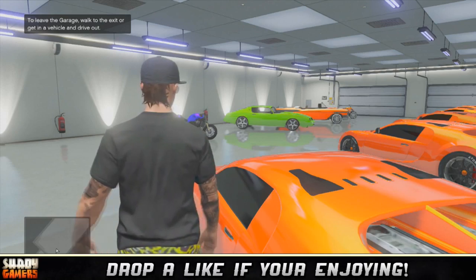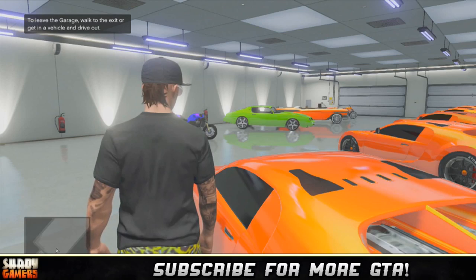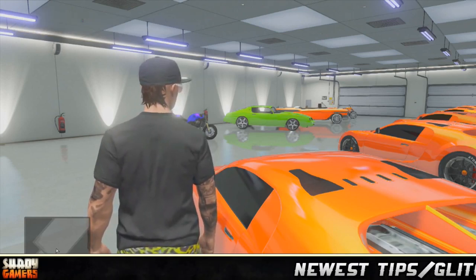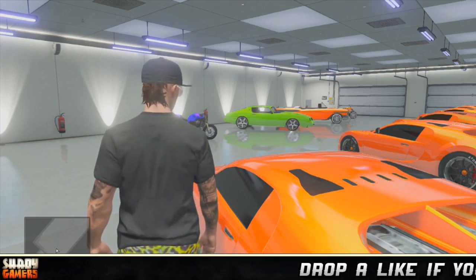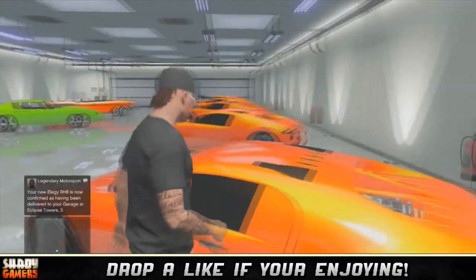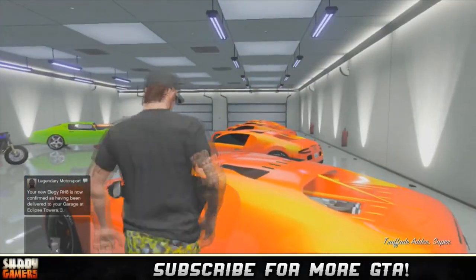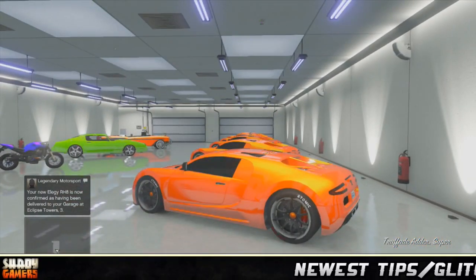At this point you can continue to duplicate — just buy more Elegies and go on. But for me I got enough in my garage, so I'm just going to start selling. It's the same method: drive to Los Santos Customs, sell, call your mechanic, and sell. It bypasses the 45-minute wait and you get full price if you duplicate over an Elegy. This is the best method we have after the hotfix.